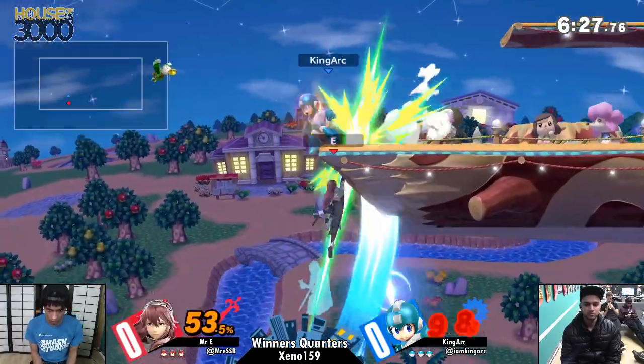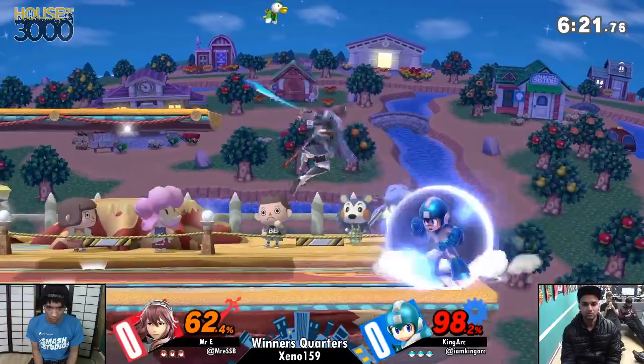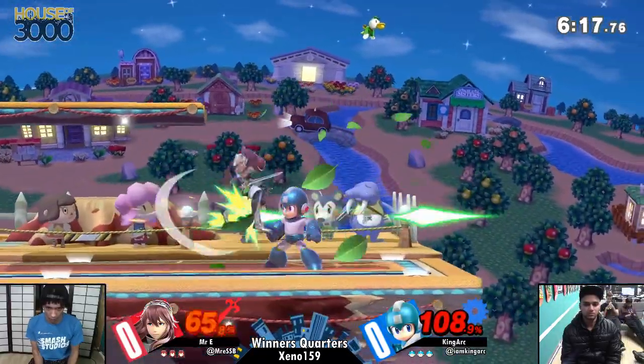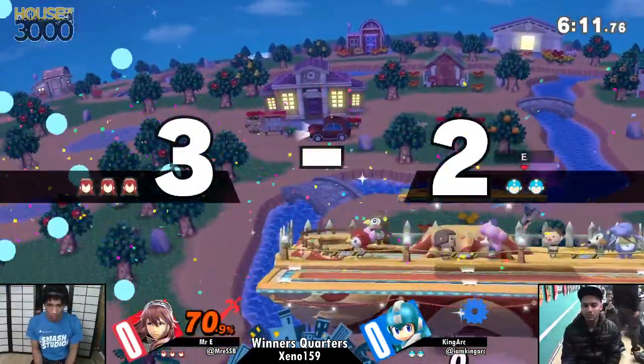You might see King ARK trying to go a little bit heavier in so he has a better chance of winning against disjoints, but that also means he has to get in on E. Mega Man doesn't have the greatest tools for getting in, although Leaf Shield is a great option — though not as one-size-fits-all as it used to be.